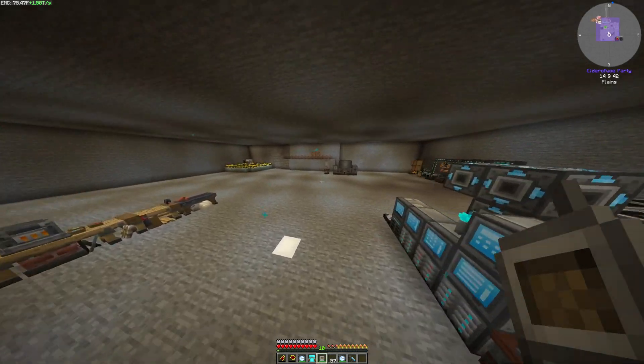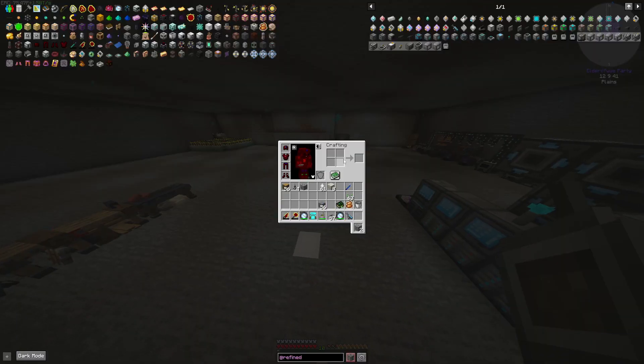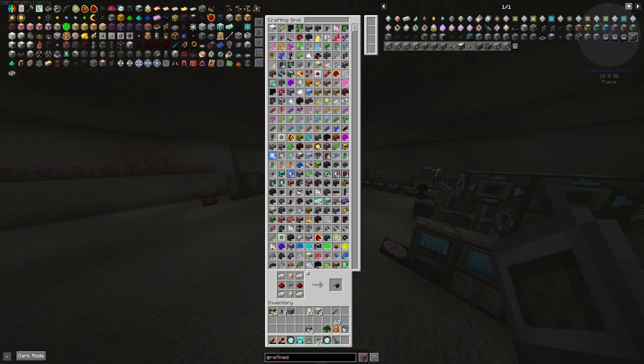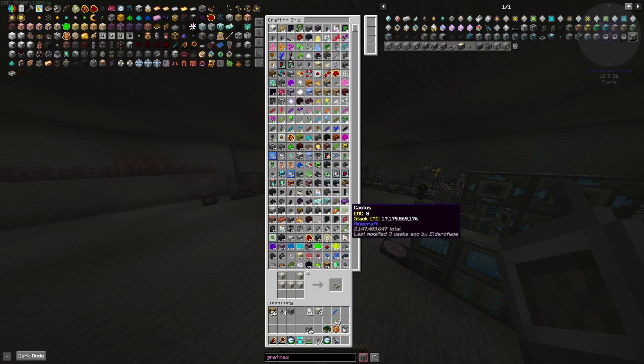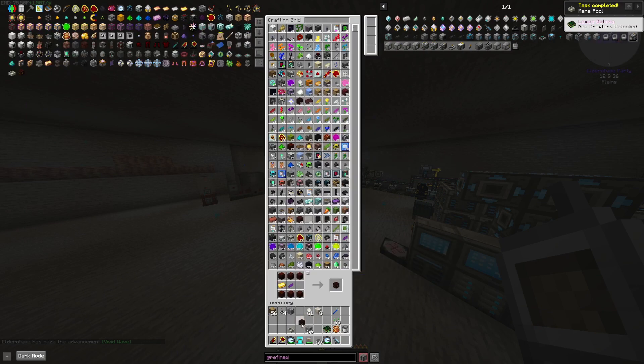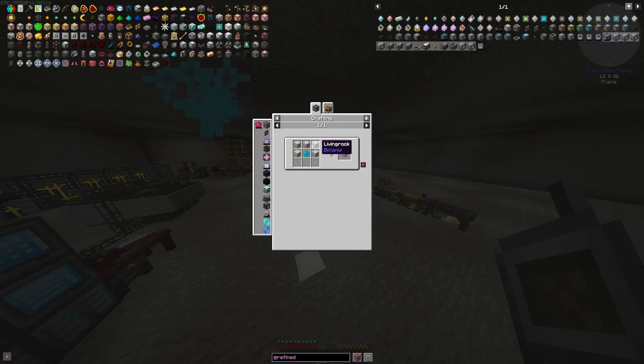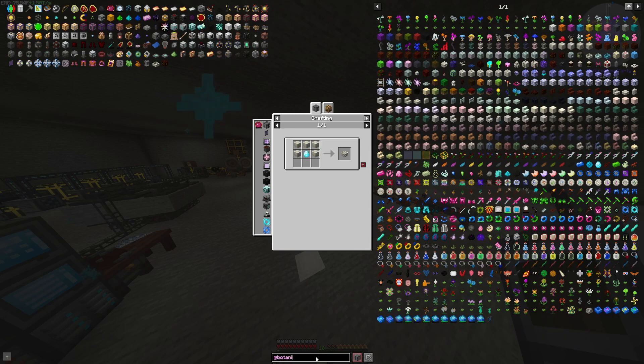Alright, let's see how we're doing on time — we still got plenty of time. Quest book: I need to make a mana pool. Easy enough. And a mana spreader, again easy enough. What is next? Runic altar. We need to get mana. I think we should make that spell of the time. Endoflames will probably be the easiest thing to do, and we can use some crazy fuel for them. Produce tons of stuff and things.